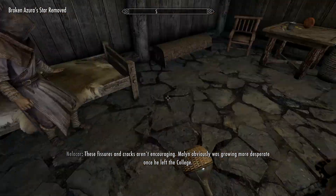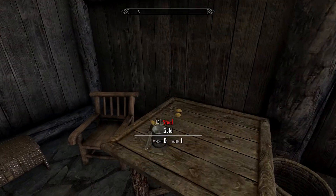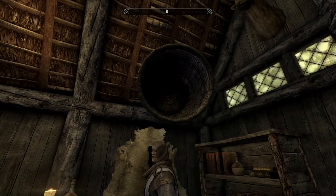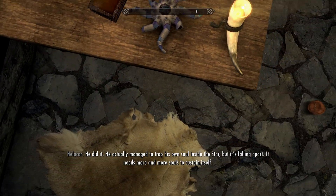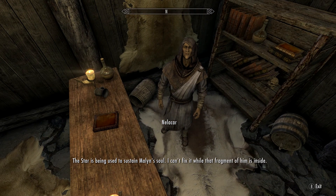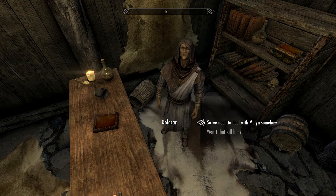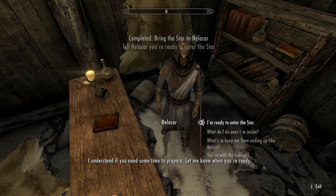Why is he going back to bed? He actually reacts to something — that's cool. Nothing here is marked as stolen. He did actually trap his own soul but the star needs more and more souls to sustain itself — the star is being used to sustain Malkoran's soul. I can't fix it while that fragment of him is inside.